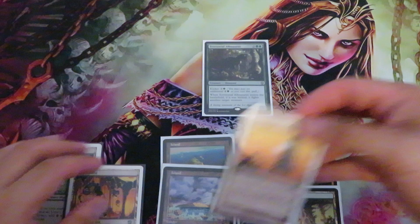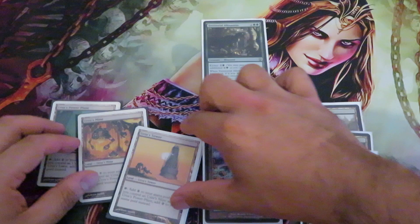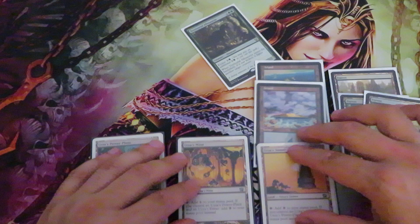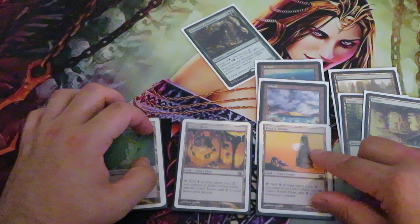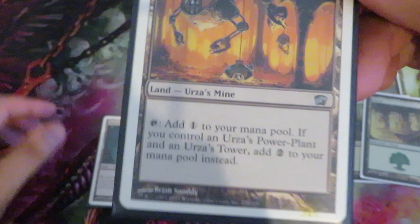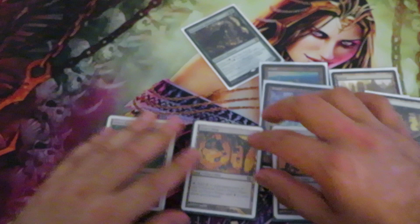Or cards like the Tron lands — there is a Tower, there is a Mine, and there is a Power Plant. These particular lands will give you extra colorless mana if all three are in play. The Tower will give you three mana, and the Mine will give you two.